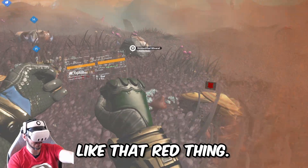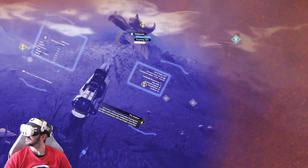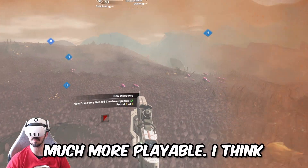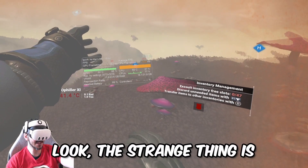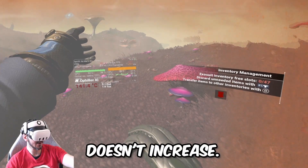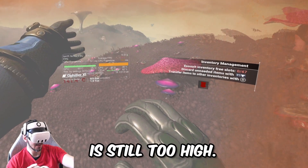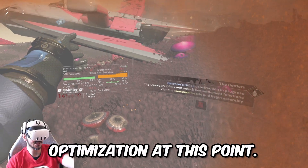There are some micro stutters — like that red thing — but more or less it's much more playable. I think the fix works. The strange thing is that with DLSS on Quality, the frame rate doesn't increase, the GPU utilization decreases a lot, but the CPU frame time is still too high. So I don't know what's going on here — I think it's a problem of optimization at this point.